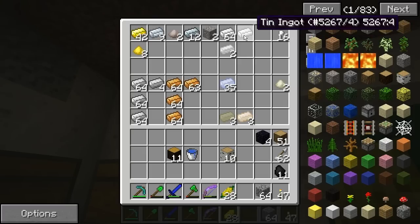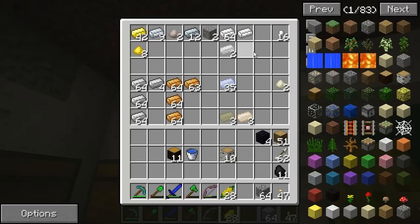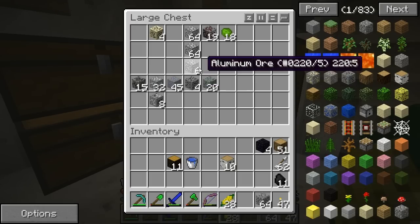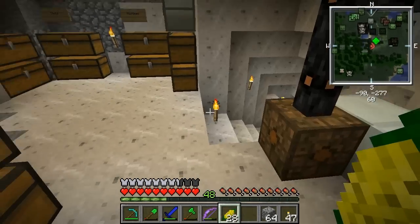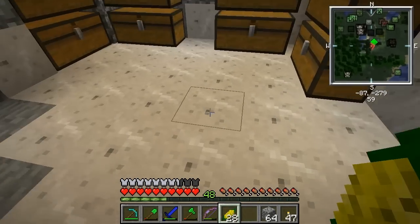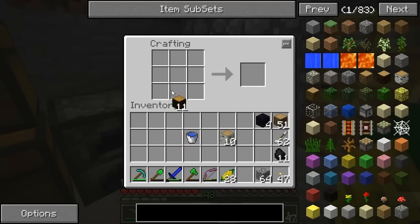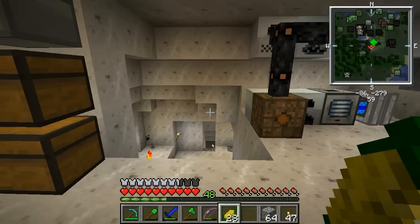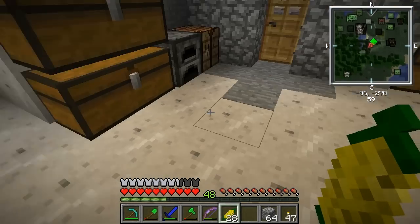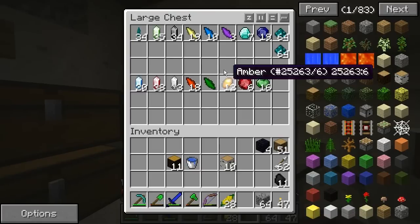You get those by cooking the aluminum. Then you get aluminum ores. And you craft those into cans in a crafting recipe like this with the aluminum — like a diamond shape. Then you get cans. Then you cook the cans and you get the tin ingots there.